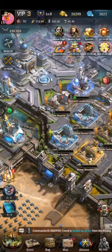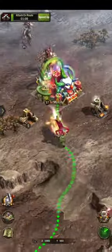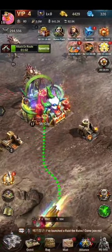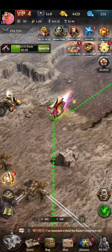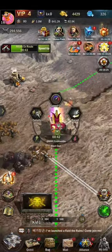I trained troops so I can clear the chapter of war for unlocking buildings, but I am still unable to unlock those buildings. I also completed my daily hunting — hunting the monsters and zombies in Age of Origins. I like playing this game a lot because of the detail of the zombies and monsters.